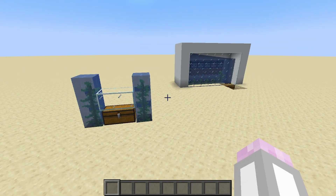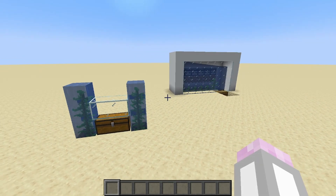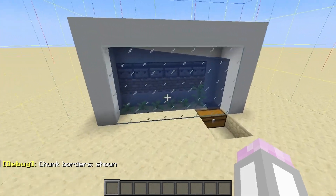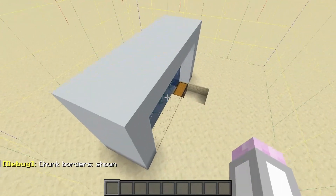Very quickly before we get into the full thing, it is highly recommended that you build this farm within one chunk. The best way to work out where your chunk borders are is to hold down F3 and G. As you can see, this farm right here is all built within one chunk.